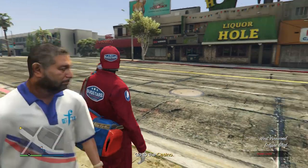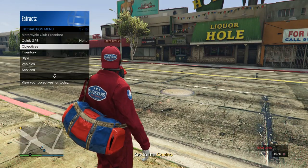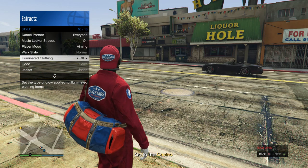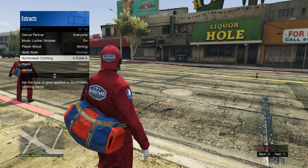Once you load outside your arcade you'll see that you're wearing the blue and red duffel bag. Now pull up your interaction menu, scroll down to style, scroll down to illuminating clothing, and scroll through that for at least 40 seconds to a minute.